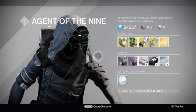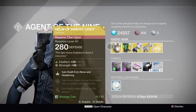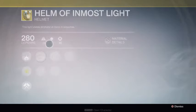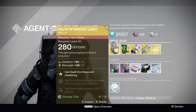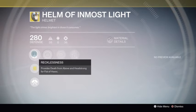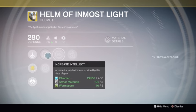Anyways, let's get back to it. Today he is selling the Helmet of Immo's Light for Titans. It has stats of max 50 for intellect and 51 for strength. It provides Death from Above and Heart Headstrong for Fist of Havoc.